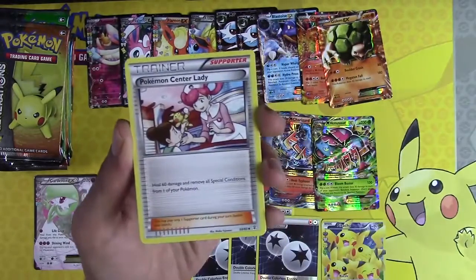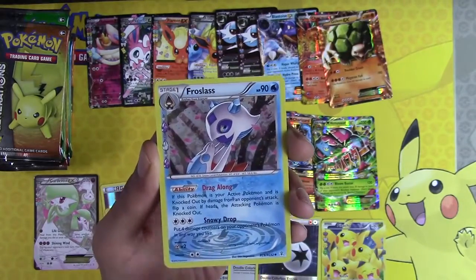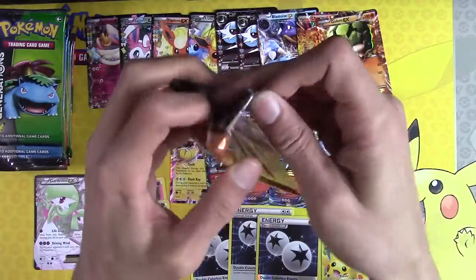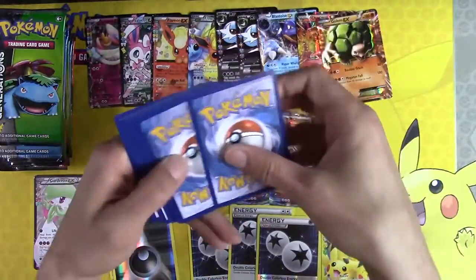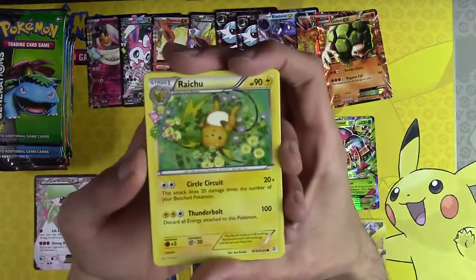Fletchling, Pokemon Center Lady, Shauna, Mr. Mime, Frostlass, Tauros. Are we going to get that fourth Mega Charizard? Is the fourth Mega Charizard going to happen? We will find out.